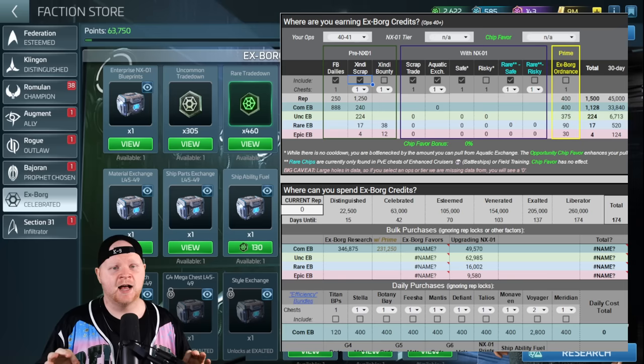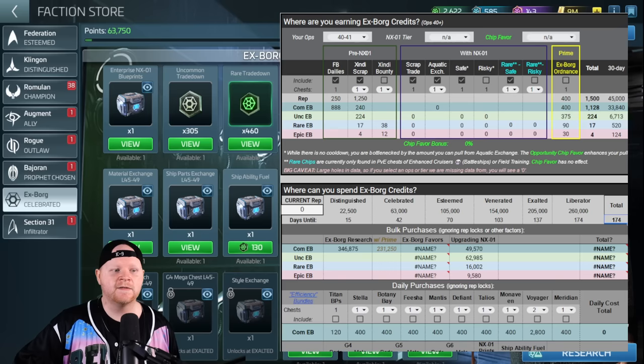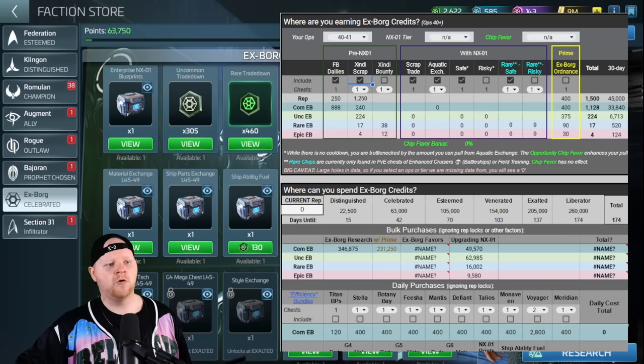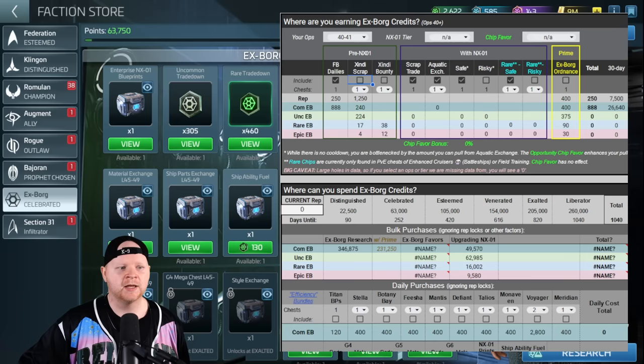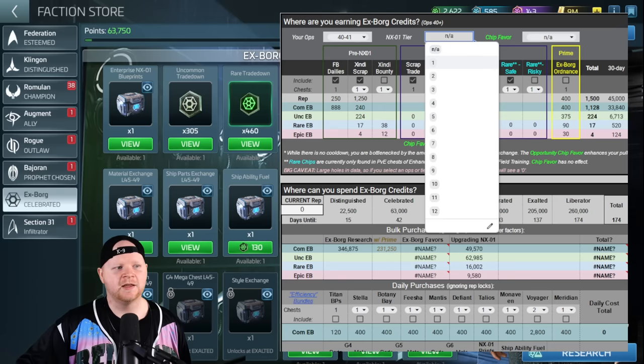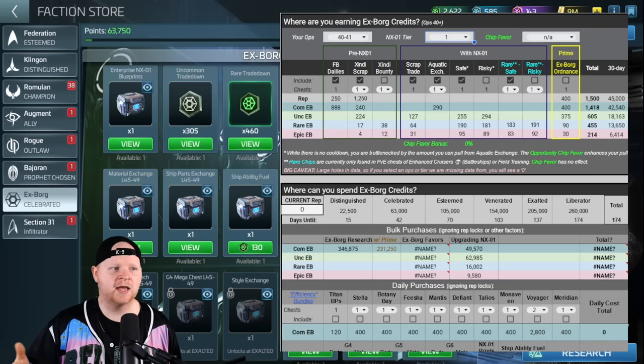The Zindi scrap chest is going to knock our 30-day rep earnings from 7,500 up to 45,000 in a 30-day period, and knocks down the time to max out this faction to 174 days from scratch — and that's just pulling one chest at level 40. You'll also notice your common X-Borg credits go from 26,000 to 33,000, and more importantly you start getting about 6,700 uncommons, around 500 rares, and 124 epics per month where you weren't getting any before. Adding a tier one NX-01 pushes those commons up to 42,000, uncommons to 18,000, and rares to 13,000.